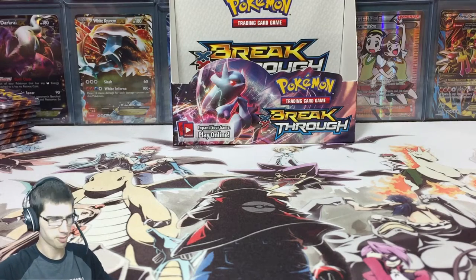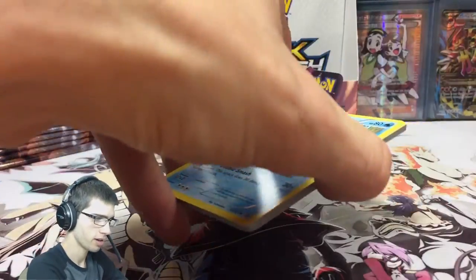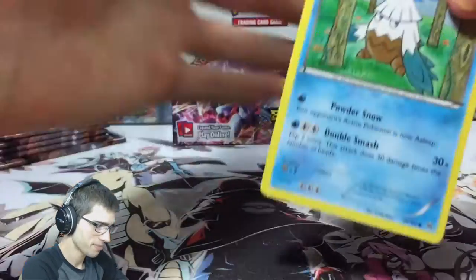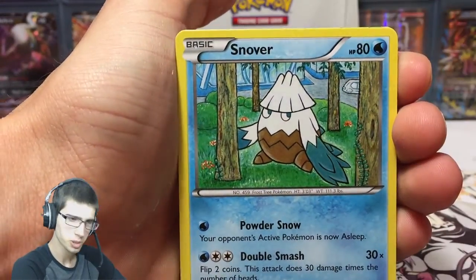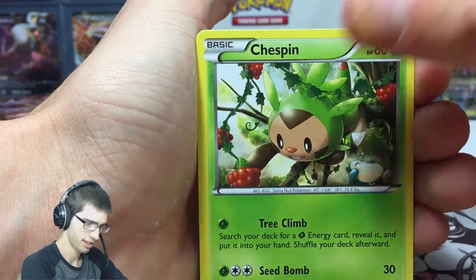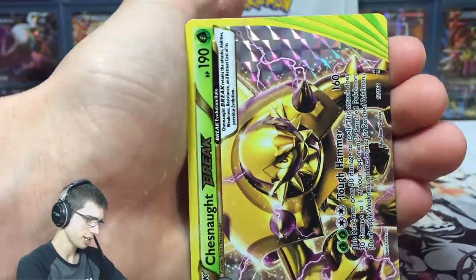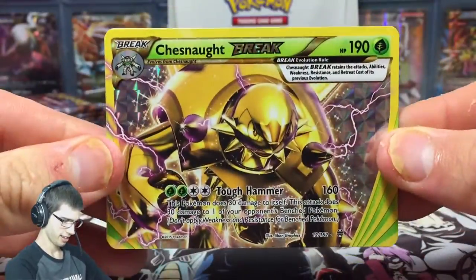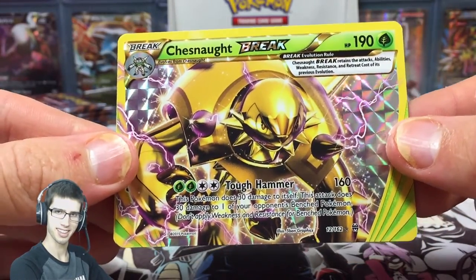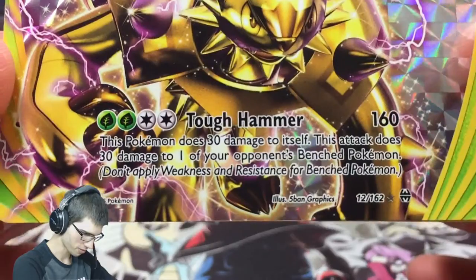Alright guys, thanks for hanging through me snipping off the packs. Let's go — pack number one of this part, the Mega Houndoom pack. Little spoiler: the best part in my opinion was probably part number one. We got a String Fisherman, Magneton — oh, we had a Chesnaught Break, let's go! Did not see that coming. I might just not feel for what the card is — that was awesome.